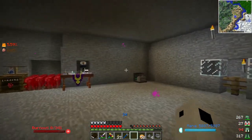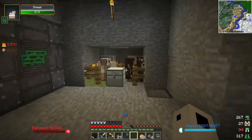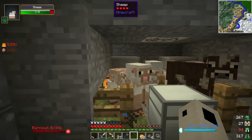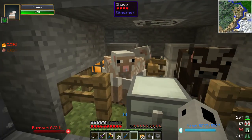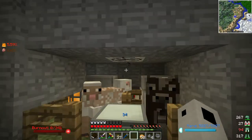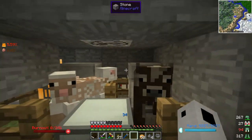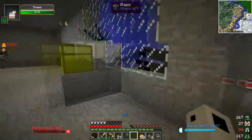I moved both the sheep farm and the cow farm out of the way and put them over here, kind of condensed them a little bit. We're down to one cow for now and two sheep. All their wool is being cut off and put in this chest. We have 44 pieces of wool, which I was using to trade with our villager to get emeralds - he was trading 14 wool for one emerald, which was great.